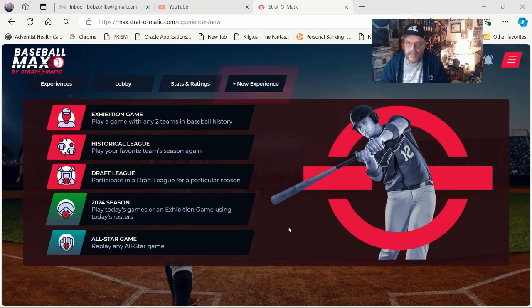The biggest difference I see between this and the computer game is that if you want to play the computer game, you have to buy the season roster for whatever season you want to play. And if you want to play two teams against each other, you have to buy the season rosters for both teams. With Baseball Max, you can do that with no problem — you just do it, and every season is available.